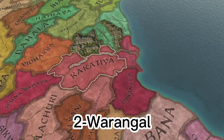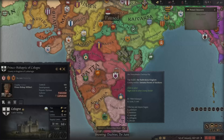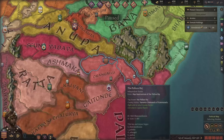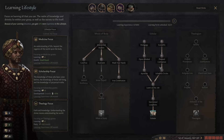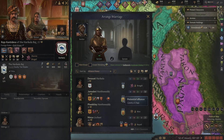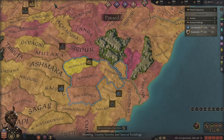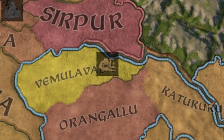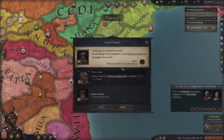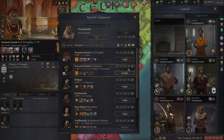At number 2, we have Warangal, a duchy I hadn't heard of before researching this video. It starts off in southern India near the mountains. There are 5 counties in the duchy, and in total 17 baronies you can hold. There are some bad sides — a few provinces have jungle terrain, which is pretty bad: minus 25% supply limit, minus 40% dev growth, and plus 65 danger. But it definitely makes up for it in mines. There are two mines, one of which is already built in 867. There are also mountains to the north, which give you a pretty nice safety net. If you want security in your position and your income, this duchy is definitely worth a try.